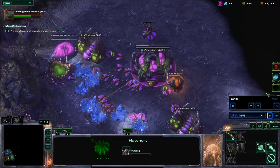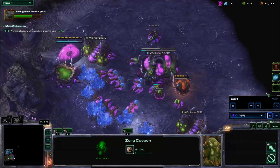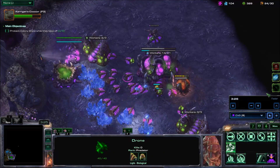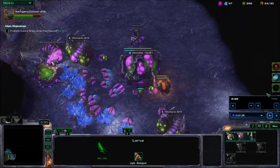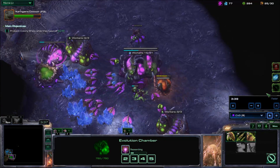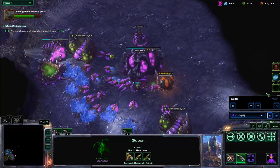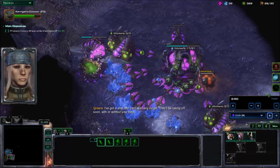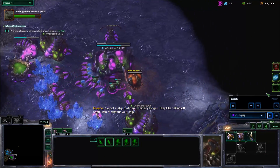I start a lair, and Nova is also researching the marine range — the laser targeting system. I start Heroic Fortitude to give Kerrigan more health; that will allow her to tank some more damage before she falls. And my ally is also starting Super Stimpak. Yeah, the plan is clearly marines.